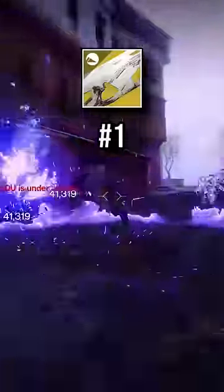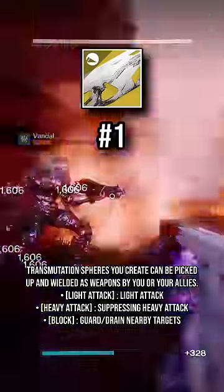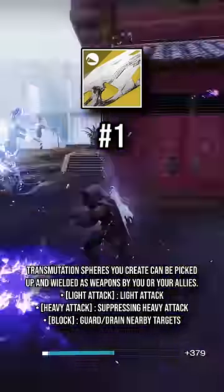And at number 1 is Ruinous Effigy. Kills spawn void orbs that can be used in various ways. You'll definitely want to give this weapon a try since it's really potent here inside of Onslaught.